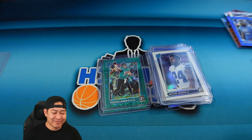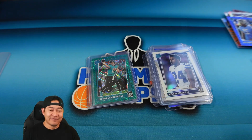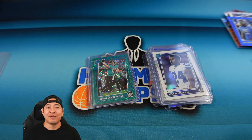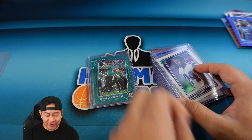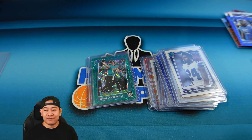My thoughts on the value packs and hangers: I really like the green velocities. Value packs are definitely a buy-and-rip — they're fun, you can pull Downtowns, can't go wrong there. The hanger boxes seem absolutely loaded — you get one hollow that could be a rookie, three blue scopes, an insert, and a rookie hollow variation at the end. Absolutely loaded for the price.